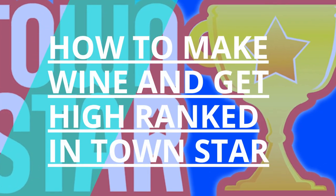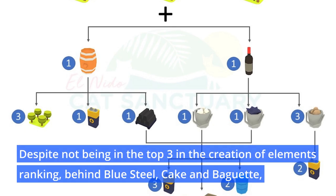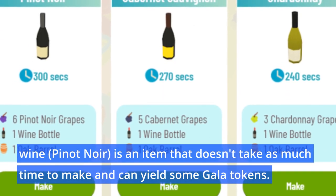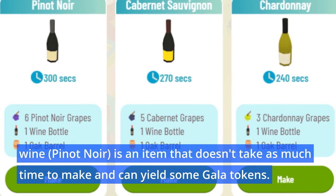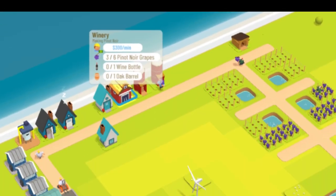How to make wine and get high ranked in Town Star, despite not being in the top three in the creation of elements ranking — behind blue steel, cake, and baguette. Wine (Pinot Noir) is an item that doesn't take as much time to make and can yield some Gala tokens. Today's video has some tips for making wine right at the beginning of the competition.